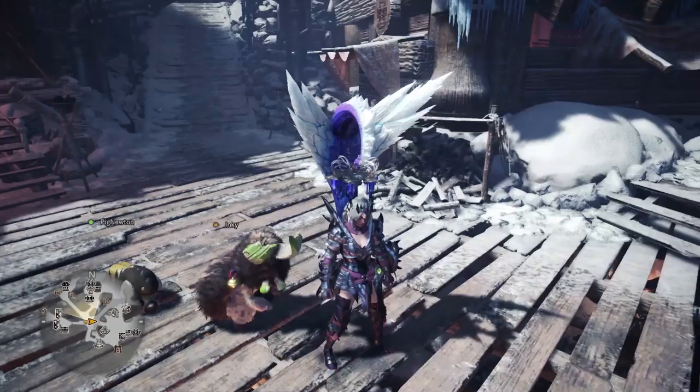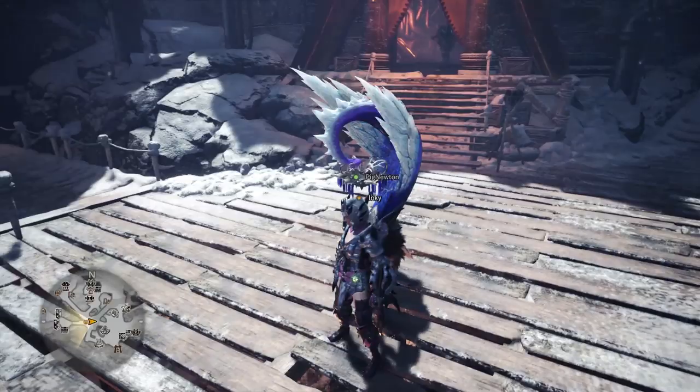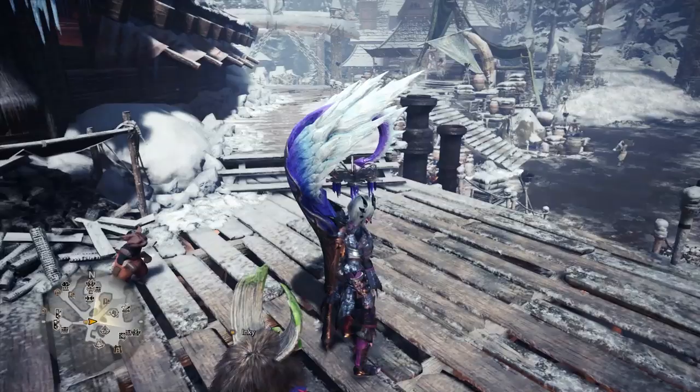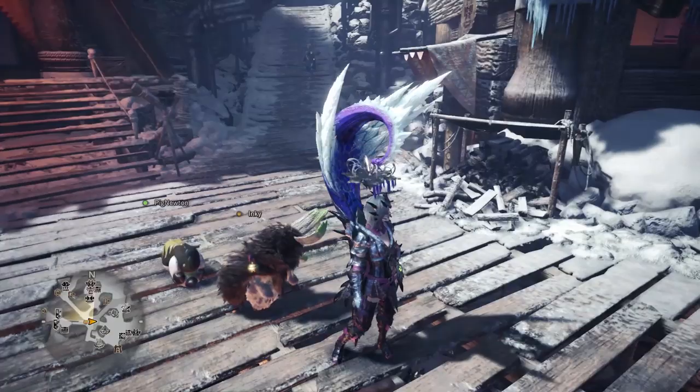Up next we have the Elemental Hunting Horn build. This one is based on using the Silver Rathalos, or Silver Soul 4-piece set bonus, which gives you True Critical Element. Basically, this increases the elemental damage you inflict every time you land a critical hit, meaning that Critical Eye, Weakness Exploit, and Critical Boost would be great to have once again.